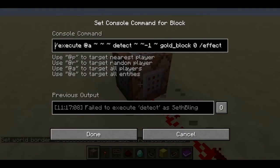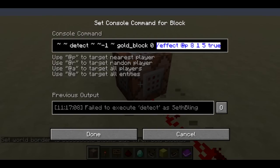Execute has a new option: detect. It's basically like a testforblock, but only usable with execute. So if you execute relative to a player, you can detect a block. I'm detecting if there's a gold block directly beneath the player, and if there is, then it runs a command.